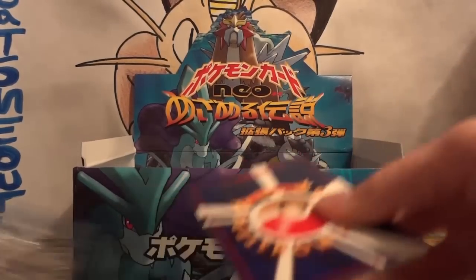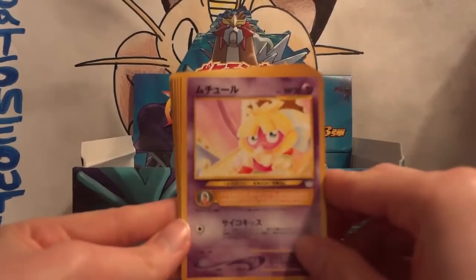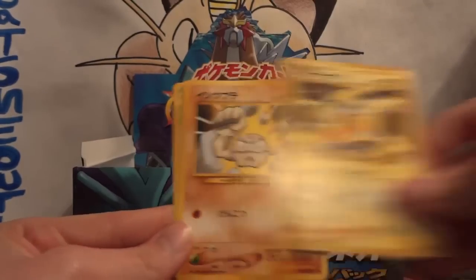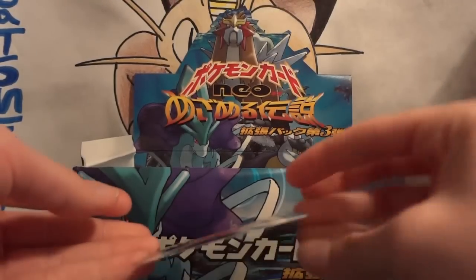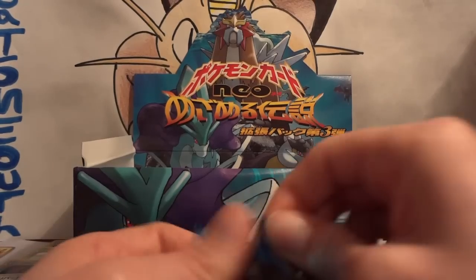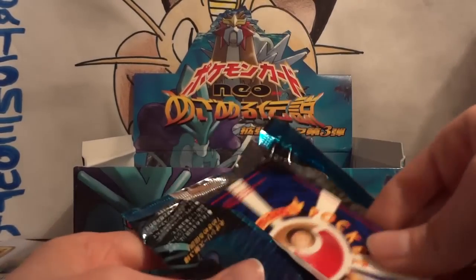I'm hoping for more duplicates of the legendary dogs, Ho-Oh, and stuff like that. Next pack: Smoochum, Slugma, Flaffy, Swinub, Paras, Raichu, Geodude, Chinchou, and Parasect. My hollow is another Houndoom. I've pulled several Houndoom actually — I love Houndoom, so I have no problem pulling multiple, because I hope there's a lot of other people out there that really like Houndoom too.